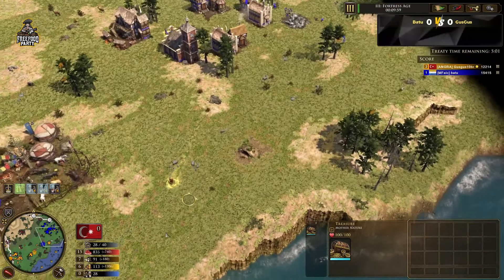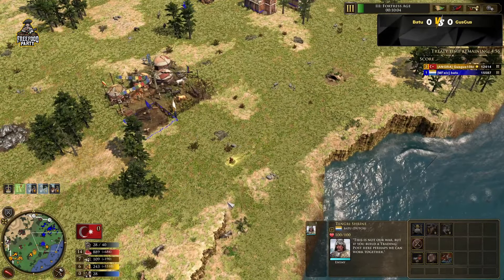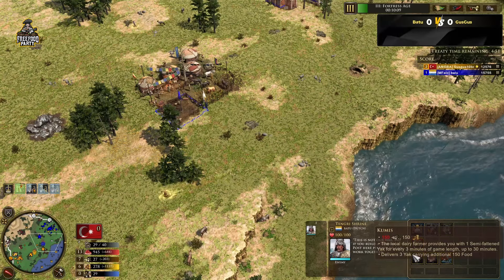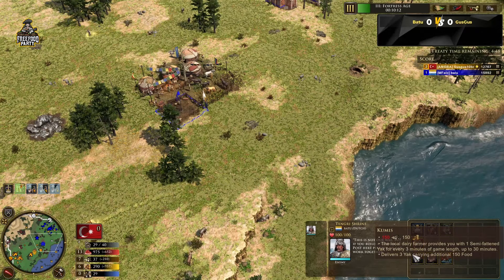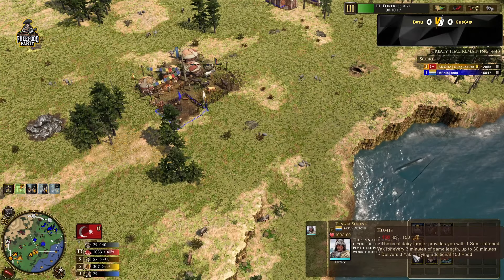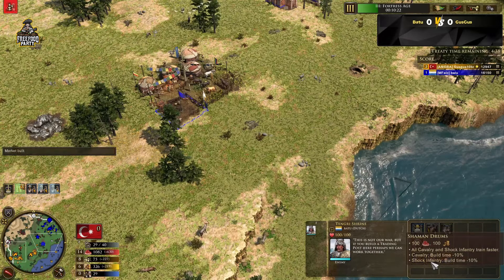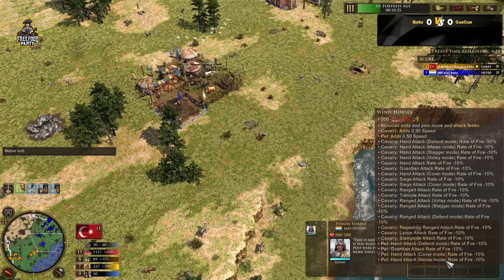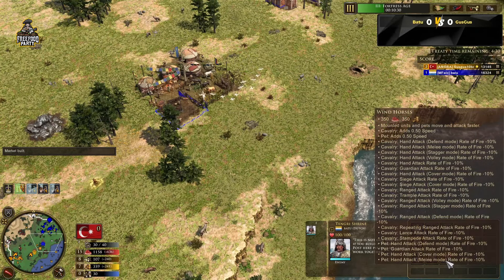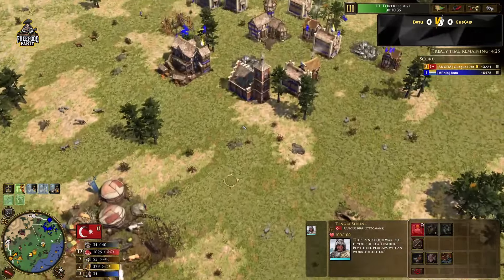23 villagers for one, Ottomans on 27 — still quite slow for villagers because he has no water. Let's grab that coin treasure. He decides to ignore it. What do you get on the Tengri Shrine here? It doesn't sound very appealing for a revolt — Tournament, all cavalry shock, infantry train faster. This is okay, I guess.